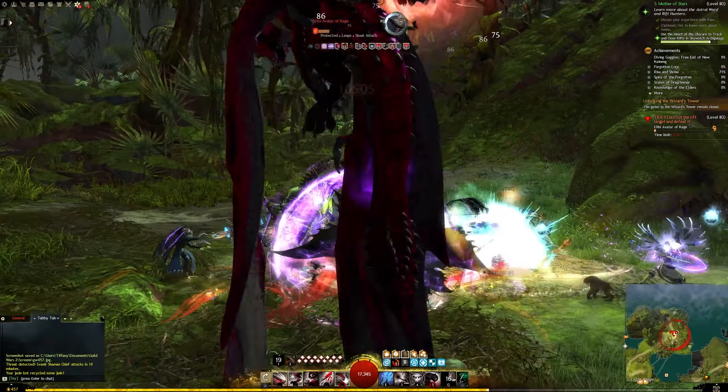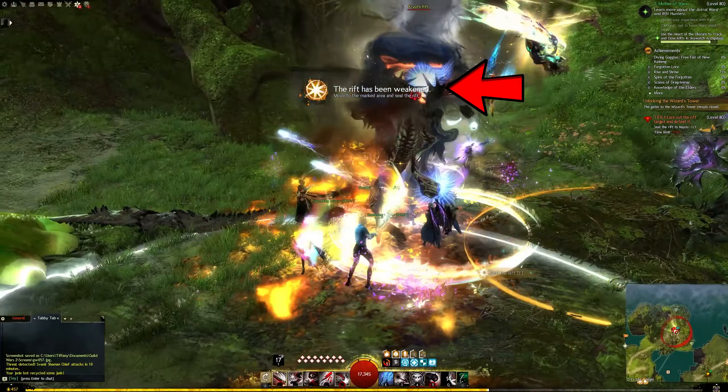When you see that the rift has been weakened, you can then use your Heart of Obscure to secure the rift and complete the event.